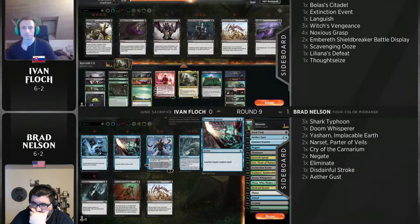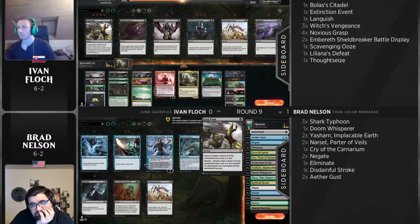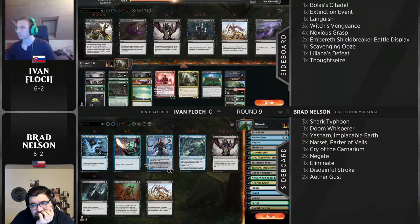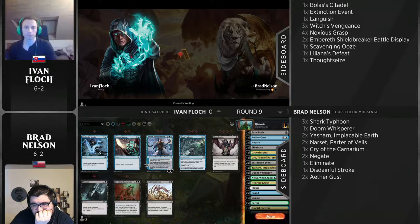I see an interesting card being brought in for Ivan Flock in Bolas' Citadel. That just screams to me that Aethergust doesn't target that card — a nice pivot. Brad brought in two Negates, probably for that exact card, and it's fine hitting a Noxious Grasp too. If you can go Nissa, untap on a Breeding Pool, and Negate a Noxious Grasp for your Nissa, that's a pretty good situation. It's kind of a one-get-you card if you expect a lot of Aethergusts in Brad Nelson's hand.